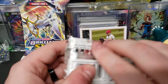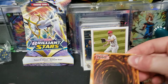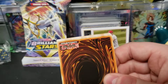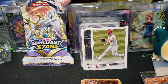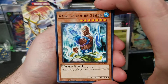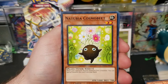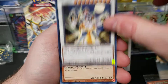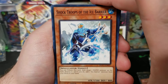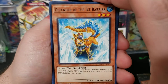Thick packs — 18 cards, fatty packs. Alright, let's see what we get. Subscribe, like the video, leave some comments. Are we gonna get something good? Shock Troops of the Ice Barrier — cool. Defender of the Ice Barrier.